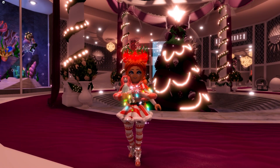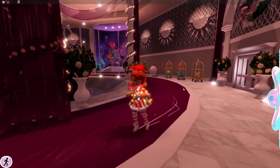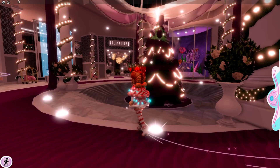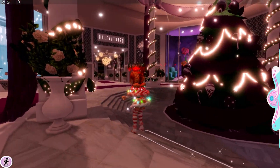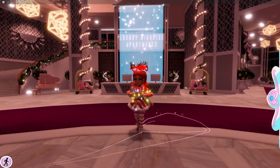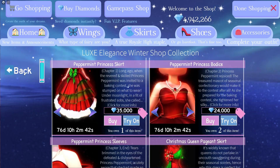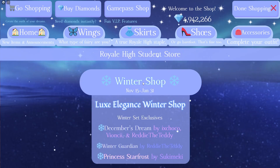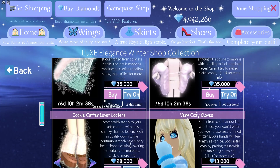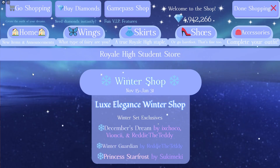Back again is the previous round we had last year for Christmas — it's finally back out. As you can see, we have the giant beautiful Christmas tree and all of the gorgeous decorations back again. For those of you who haven't already seen, we do have the shop back in the game. It says November 15th till January 31st — we have the Luxe Elegant shop, which includes all of the Luxe Elegant items from previous years.